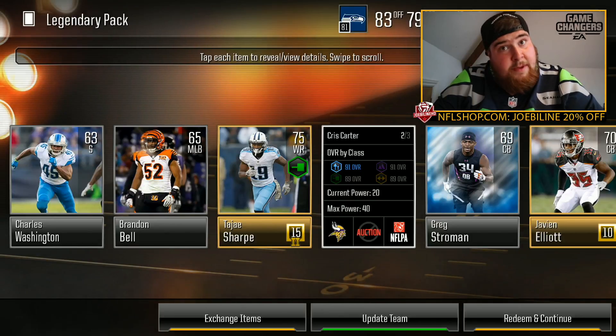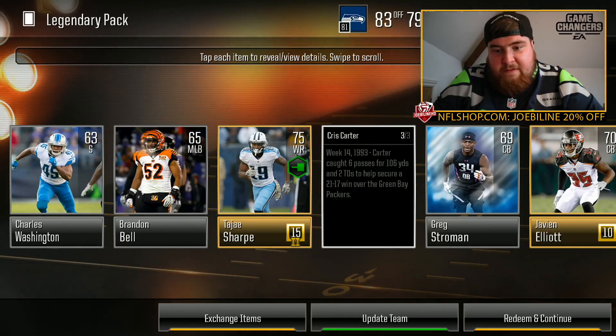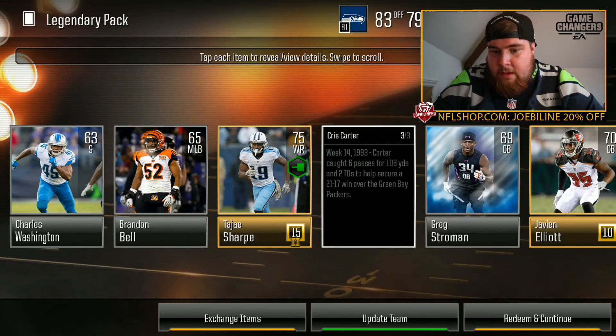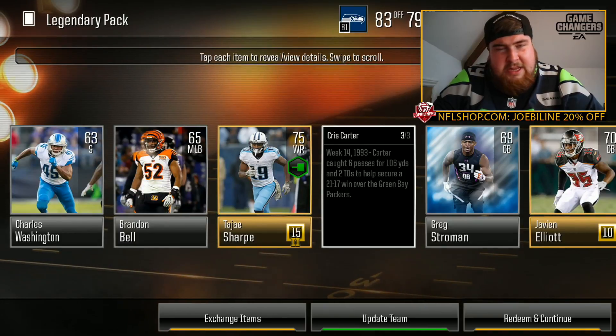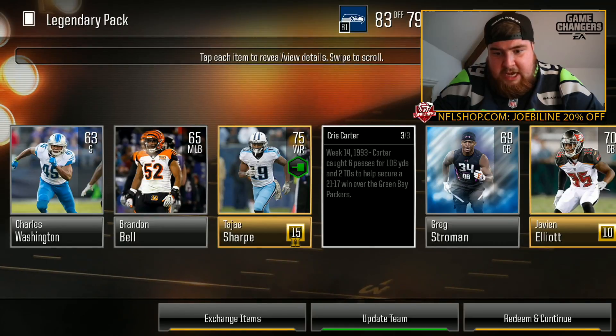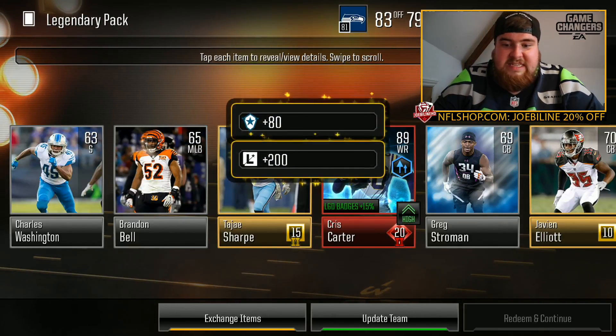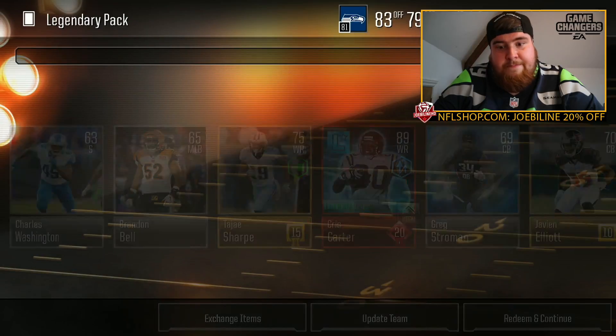We've got Chris Carter, 89 wide receiver legend — sick! That is sick. 89 wide receiver Chris Carter, Red Zone Threat wide receiver bonus. Chris earned legendary badges by 15%, so you can put him in your side and you'll earn more legendary badges while you're playing. Week 14, 1993 — Carter caught six passes for 106 yards and two touchdowns to help secure a 21-17 win over the Green Bay Packers. Sick. That was non-auctionable though.